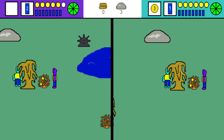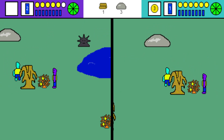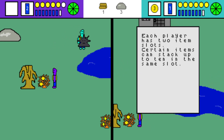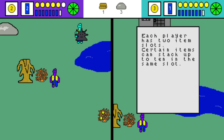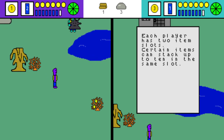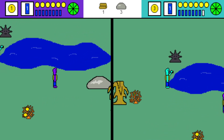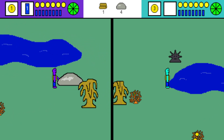I'm going to start gathering some resources. Each player has two item slots; certain items can stack up to 10 in the same slot. Credit goes to Matt for these great character animations — there's a nice drink animation.